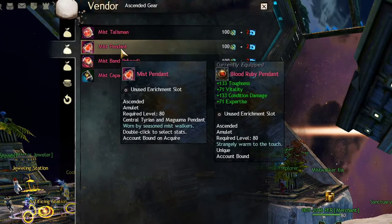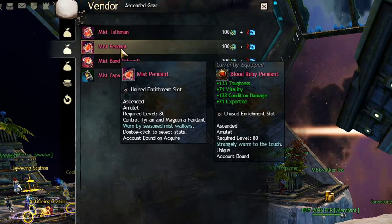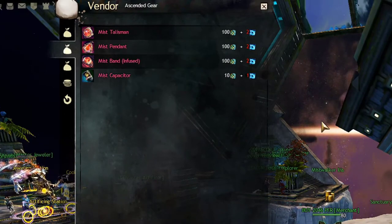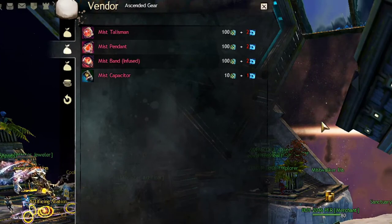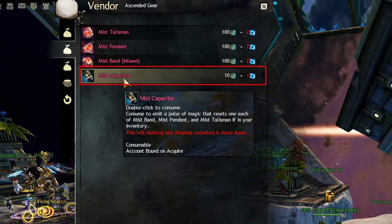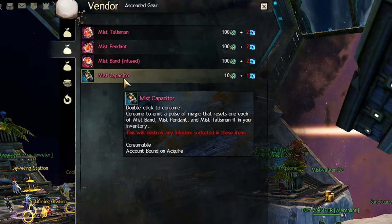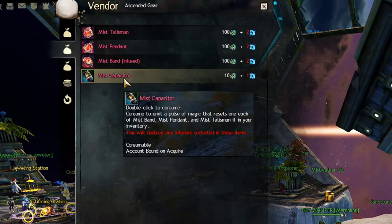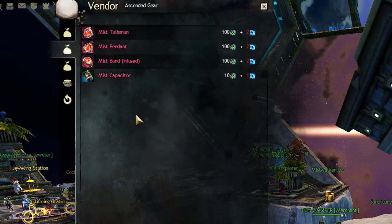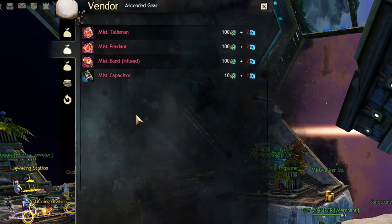This is one of the very few cases where you can have two of the same ascended trinket type. And what is even better is that, just like Bloodstone Fen, you can change stats later anytime you want. Just use the stat-change capacitor — make sure the items are unequipped, in your inventory, and have any infusions removed — then consume the capacitor while the trinkets are in your inventory and it will reset the stats so you can change anything you want.